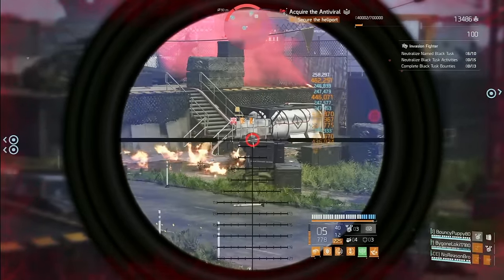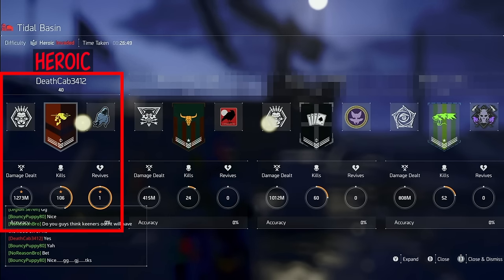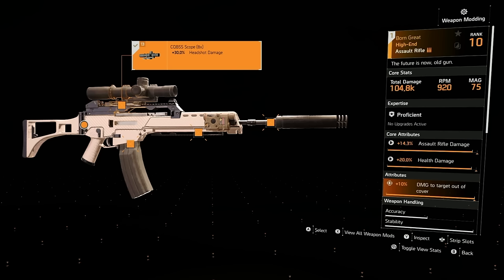I know what you're thinking — that's just on paper, and we all know what happens on paper stays on paper. In the field, things pan out differently, and I tend to agree. Here are the results of the live gameplay demonstration. Now where things really get interesting is when you double the size of the magazine. So let's walk you through the build, beginning with the star of the show: the Born Great assault rifle.